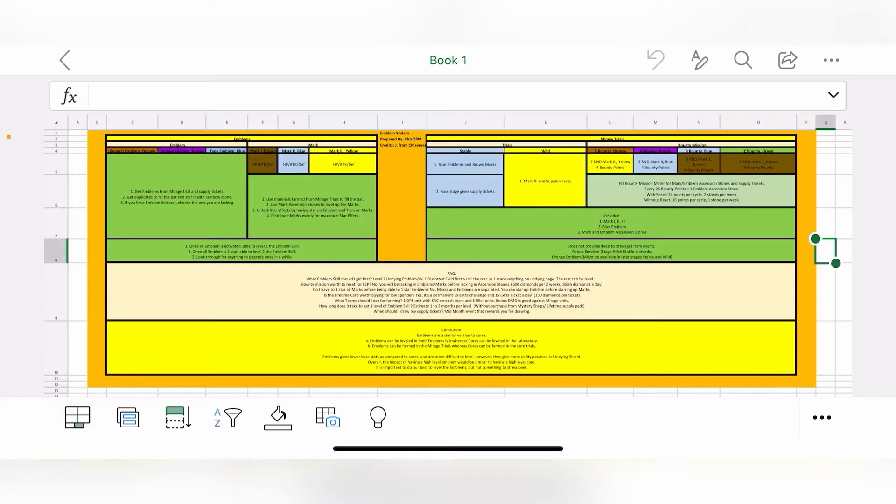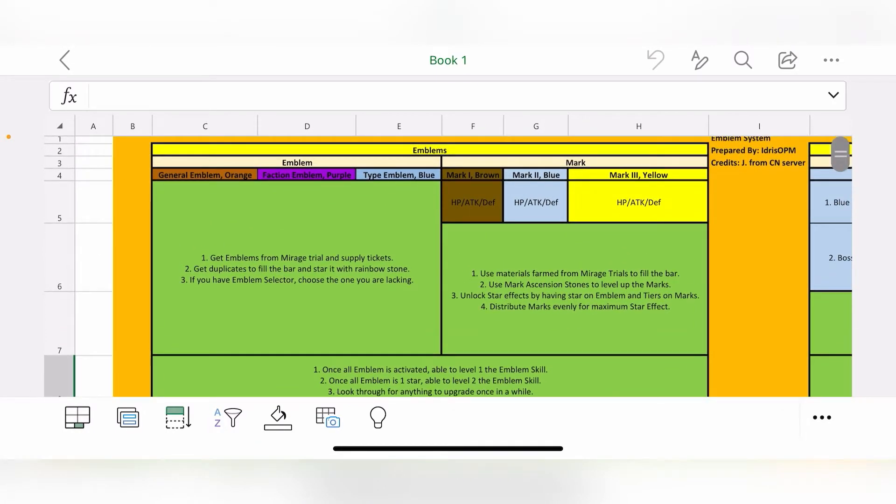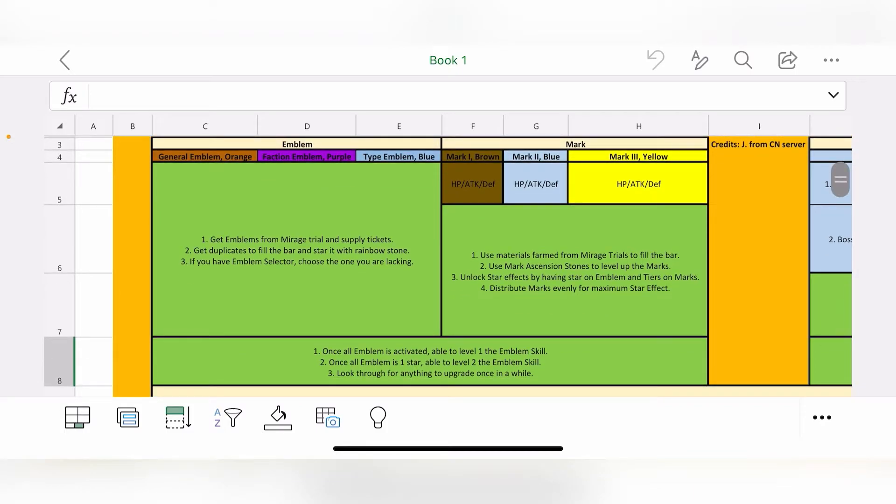So this is a rough overview of how the emblem system looks. Credits to Jay from the OPM server — he's from the CN server and has been very helpful providing information. The emblem system is made up of your emblems and your marks. Emblems are categorized as general emblem, faction emblem, and type emblem. You want to get emblems from the Mirage Trial and supply tickets, get duplicates to fill the bar, and star them up with the rainbow stone.